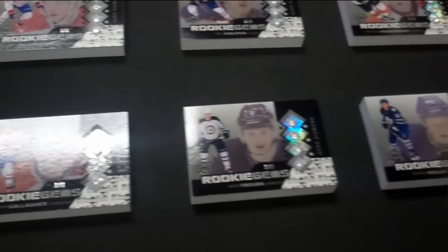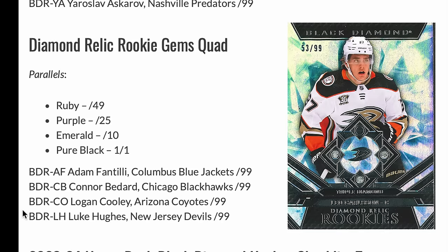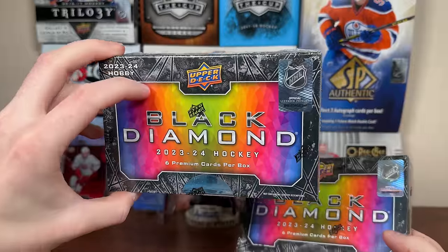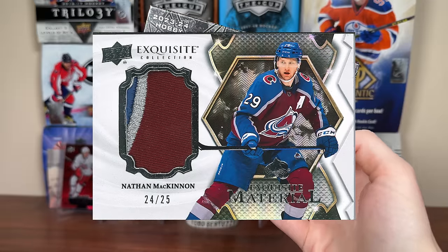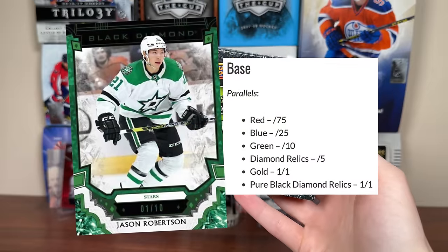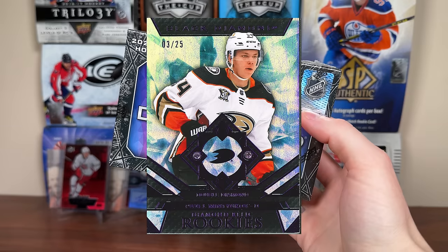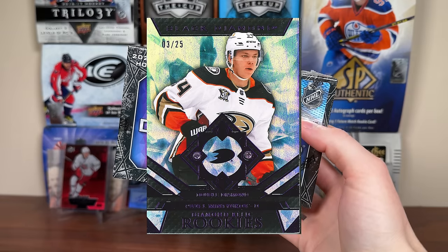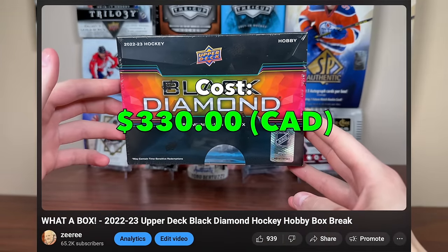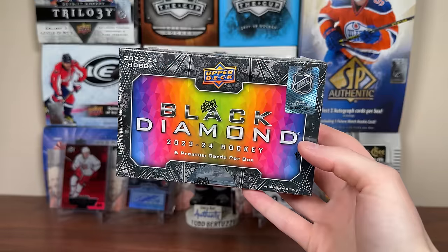It would still be pretty special just for the rookies — which, by the way, are numbered to 99 and there are four tiers: single diamond, double diamond, triple diamond, and quad. Connor Bedard is throughout the set. So yeah — sticker autographs, manufactured patches, and factory diamonds, which are fine, but it's supposed to be a high-end set. That said, this set does appeal to me more than SP Game Used, which isn't saying much. It looks to be a 160-card base set, with parallels including the rookie gems as the true rookies, and plenty of one-of-ones.